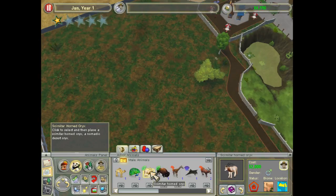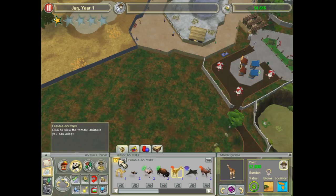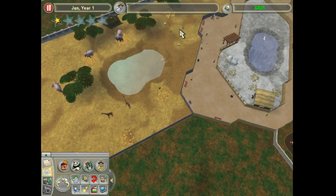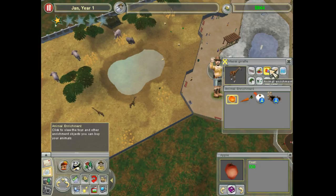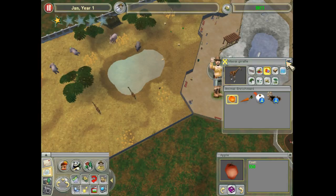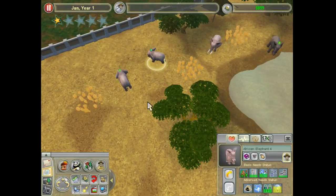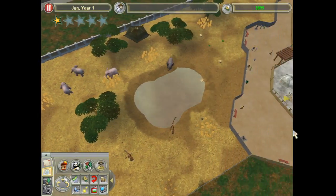A desert biome is also a good idea eventually. I could put two giraffes in there. We have $4,000, so we are going to put two reticulated giraffes. I believe that is already filled with branches — it is. And they can go with the salt lick or the apples as well, which is fine.